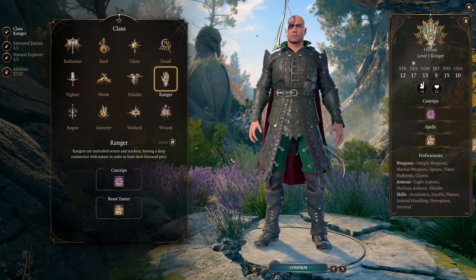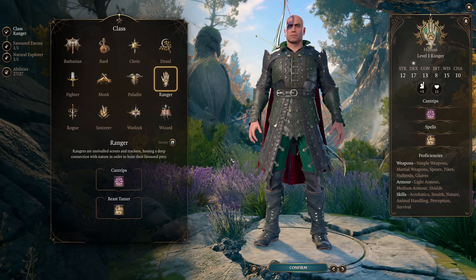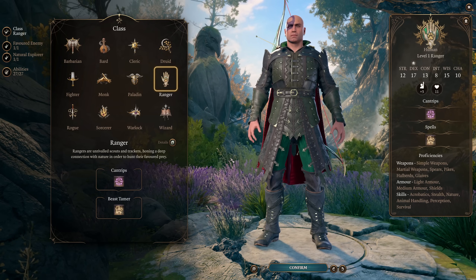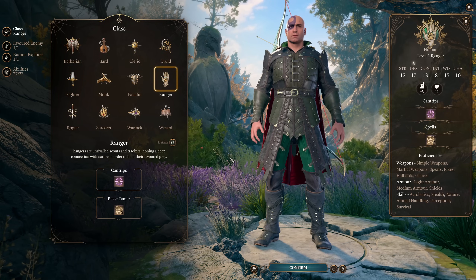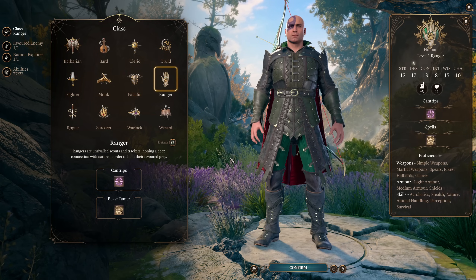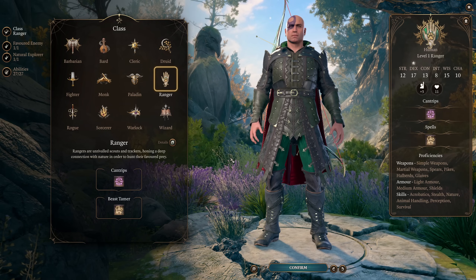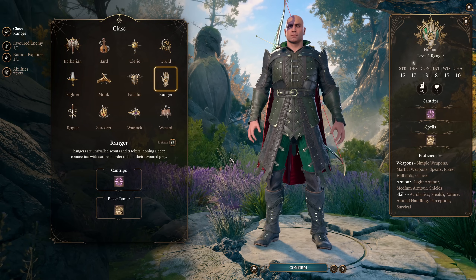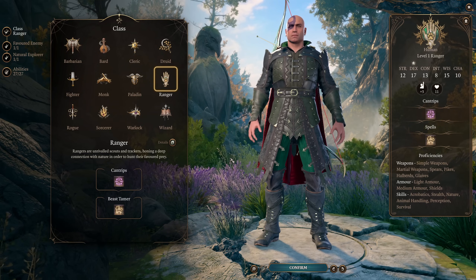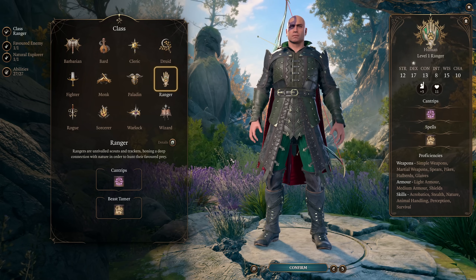Rangers are incredibly difficult to stop from doing what they're attempting to do. They have great saving throws, great resiliency to enemy attacks, and their ability to operate at range means they'll always have relevant actions. If you're brand new to the game, this build is maybe the number one build to play. It will always work, demands extremely little of the party, and gives a lot back. Rangers need almost no specific items to function at maximum capacity and won't conflict with the rest of your party.